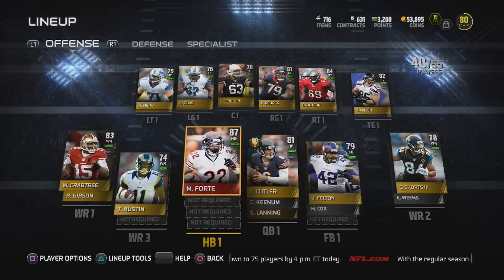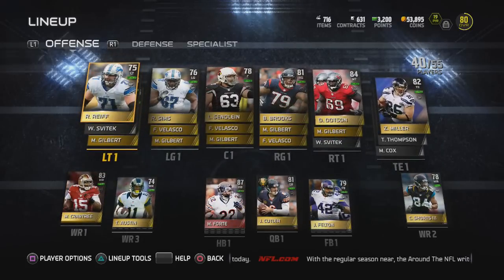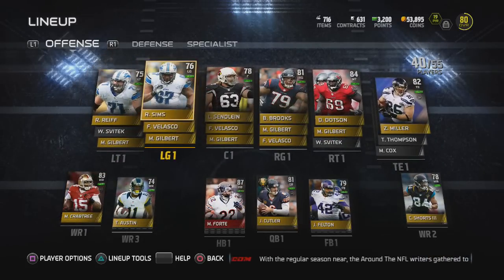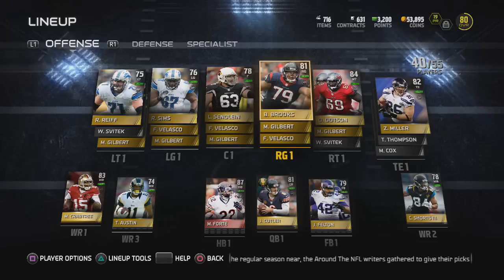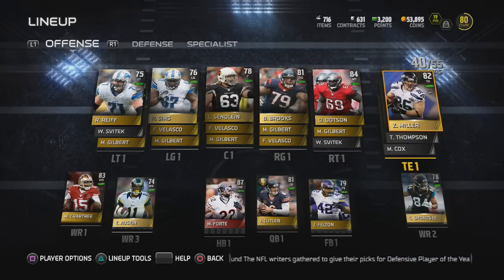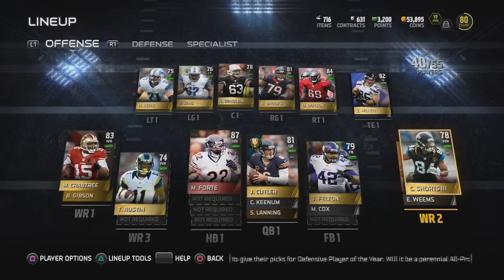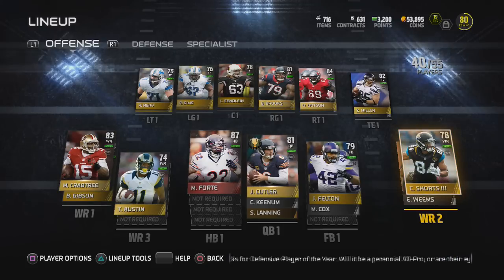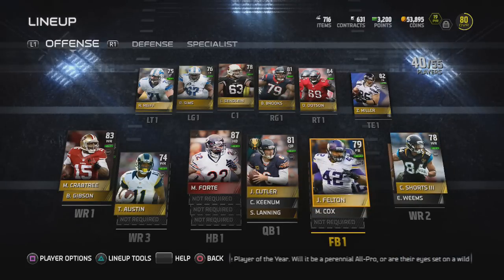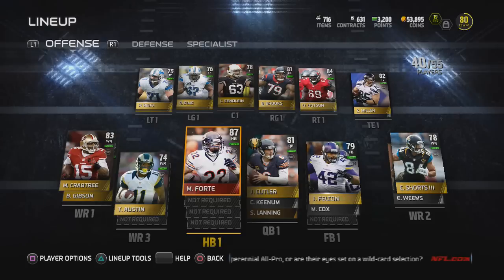I know you guys have been wanting some gameplay for a while, so we're about to do that this video. Starting off with the lineup update — the offensive line is looking pretty solid. That 75 overall to the left of your screen is surprisingly really good. We have Zach Miller at tight end, Cecil Shorts and Michael Crabtree as outside receivers, Vaughn Austin in the slot, Matt Forte, Jay Cutler, and Jerome Felton.